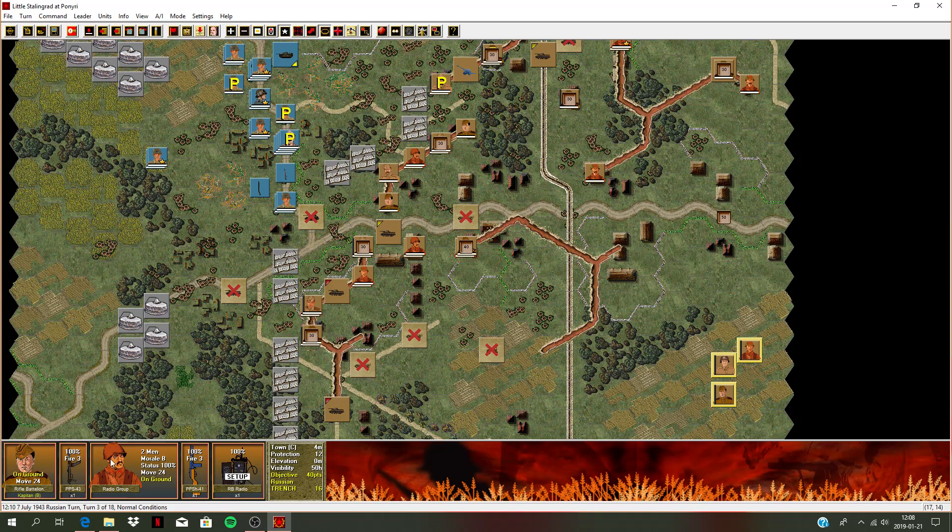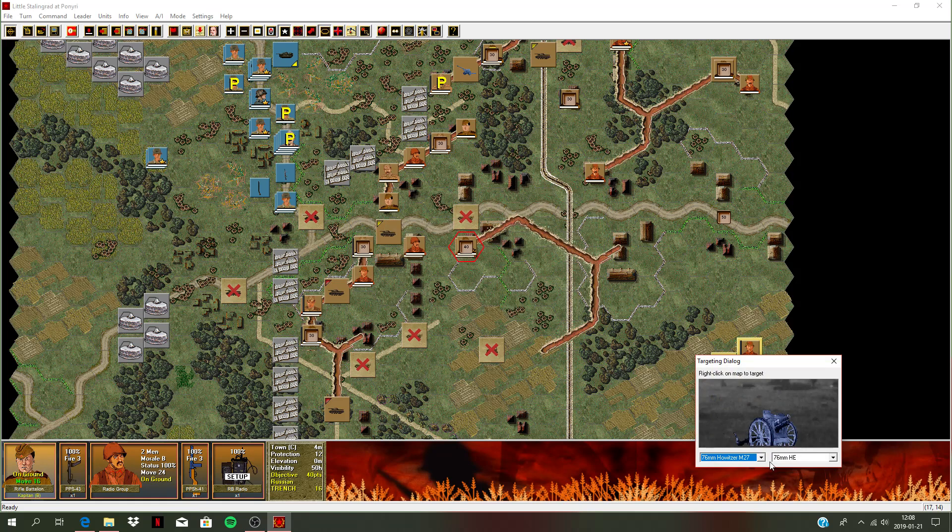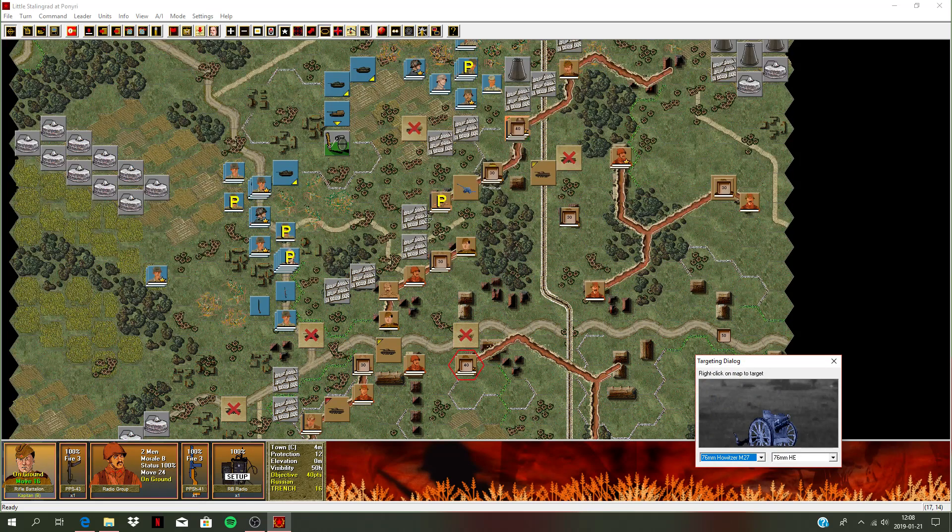We can start plotting some artillery. Here's my leader - he's a captain. I'm going to press this button to get up the artillery. Both my missions are available. We've got 10 76mm howitzers. Let's target some shots - heavy explosives. If we shoot somewhere in the center of this cluster, maybe target around here. See if that mission works. Fire.